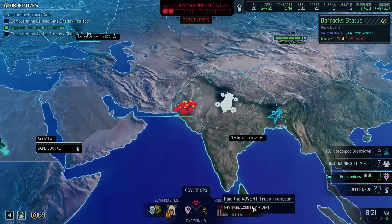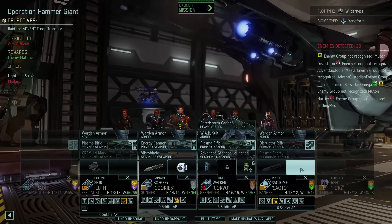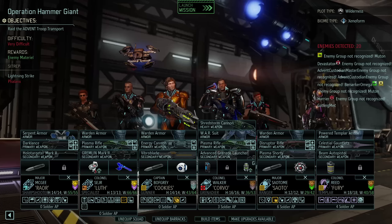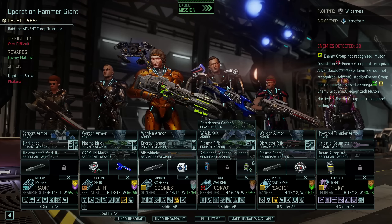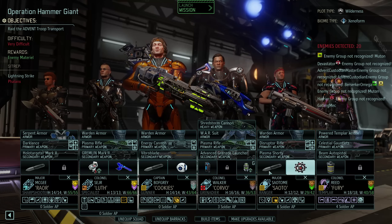I can't really make much more gear. This doesn't seem too bad, but it is 20 enemies — anything can be bad at this stage with 20 enemies, and every pod will include a shield-bearer. Anyway, here's the squad: Roar, Lotharion, Cookies, Alaric, Soto, and Denise.